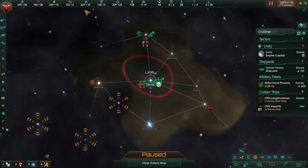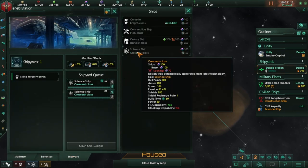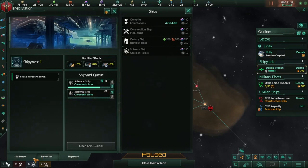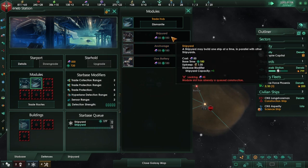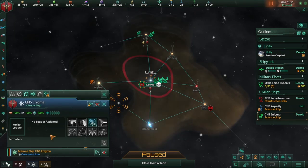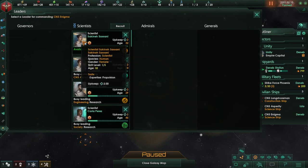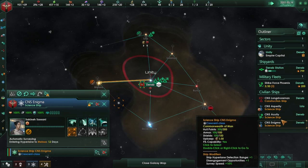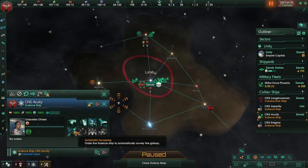That's going to be a continental world and that's going to be an alpine world — nice. Let's go ahead and in our shipyard build some science vessels. Actually, let's go here and change this for a shipyard, so we'll have two shipyards there. Let's recruit a new scientist — let's go for you and send you out. We'll get a new science ship soon. Let's pick the youngest and send you out as well.